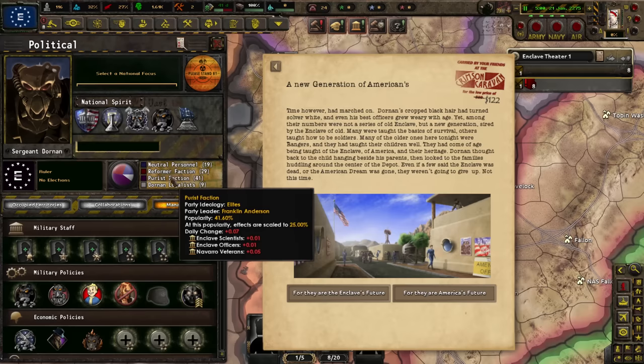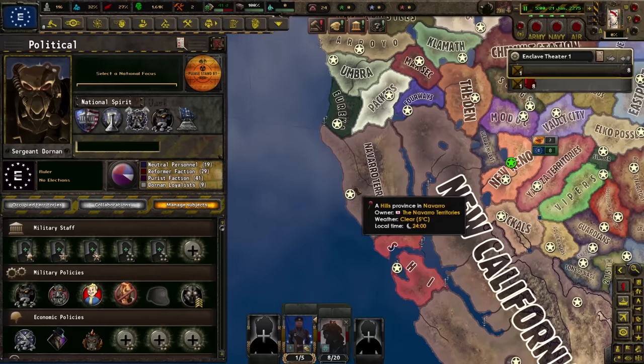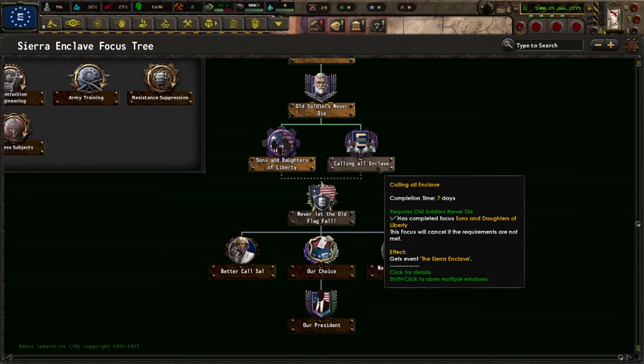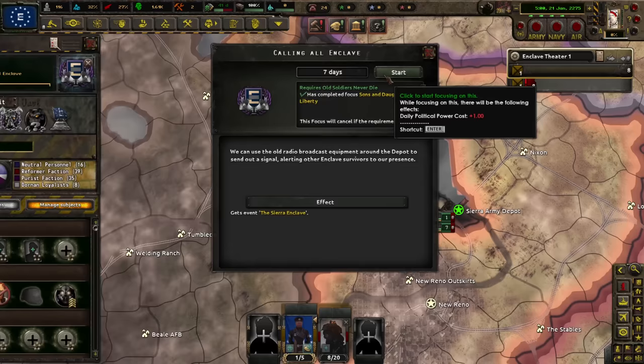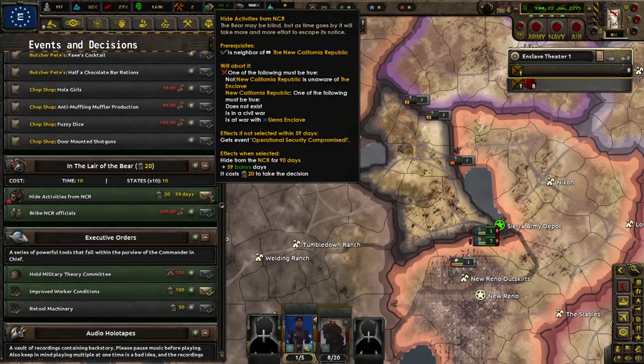Elites or intellectuals? I think we'll go with intellectuals, because the Enclave's major failing was acting like they're better than everyone else and just antagonizing everybody. If they worked more subtly without the intention to wipe everyone out, they would probably be the dominant force. Next up, calling all Enclave — hide activities from the NCR. Yes, we definitely want to do that. NCR shall be unaware of our existence.